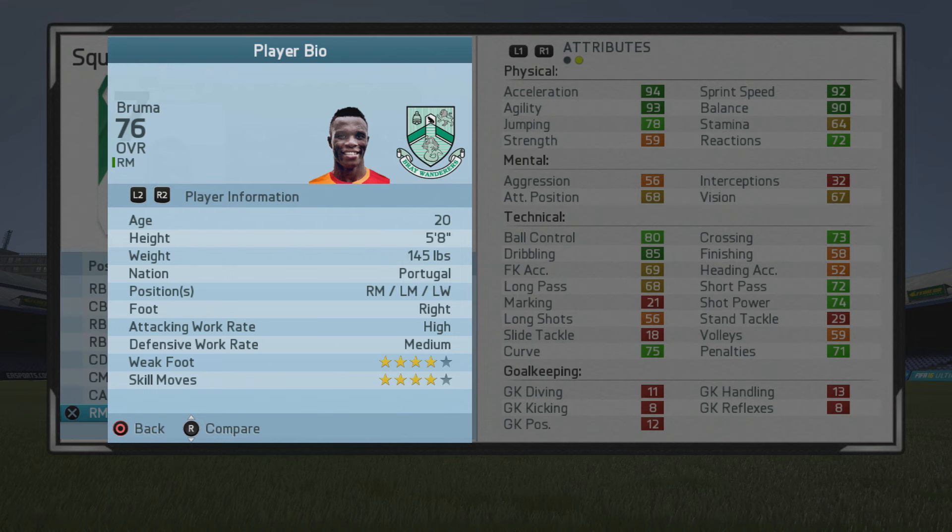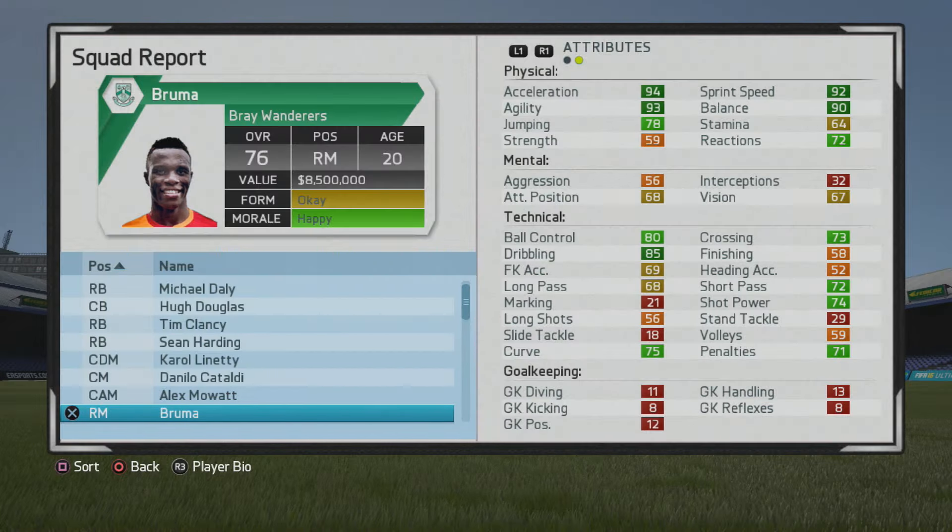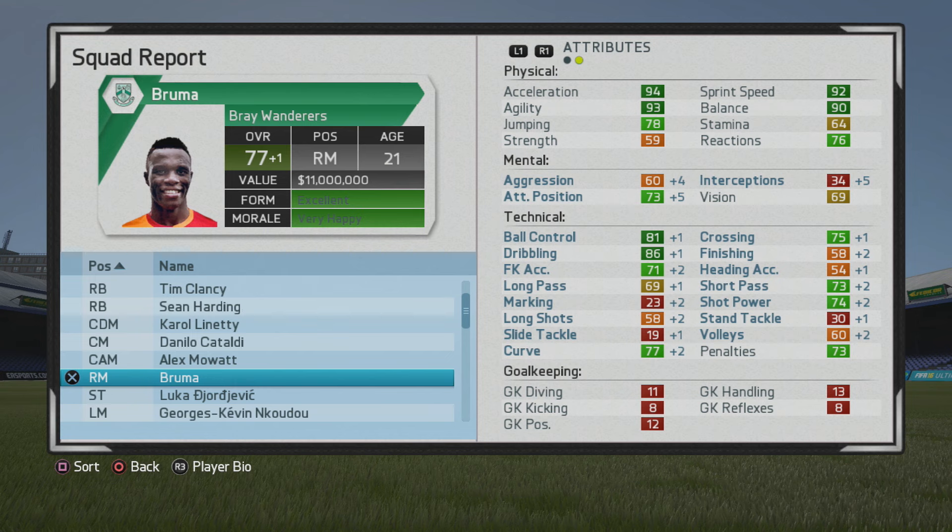He's five foot eight, right mid/left mid/left winger, right foot, high/medium work rates, four-star weak foot, four-star skill moves, with the Speedster and Acrobat specialties. Love that he has those. With that pace, agility, balance, and dribbling, he feels really good from the start — a lot higher than a 76 overall.